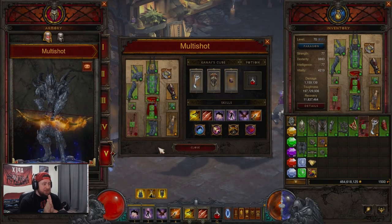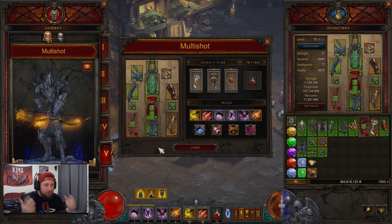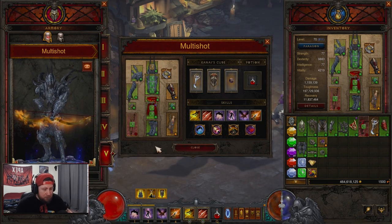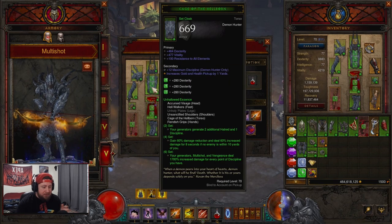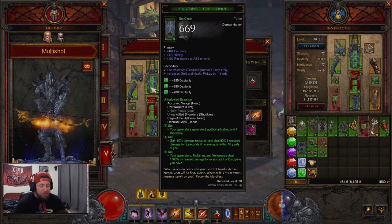Welcome back to the channel. Today we're back inside the PTR testing the Demon Hunter UE Multi-Shot build. They buffed it - they changed it from 300 to 1700 damage increase on your six set piece bonus, where your generators, Multi-Shot, Vengeance, and actual generators deal 1700 increased damage for each point of Discipline that you have. This is a big change.